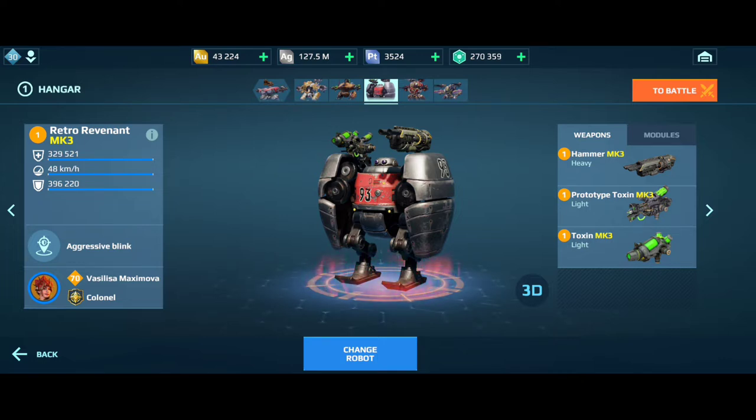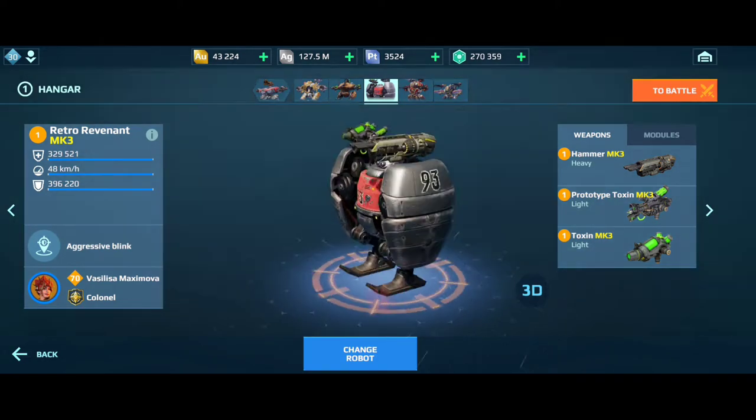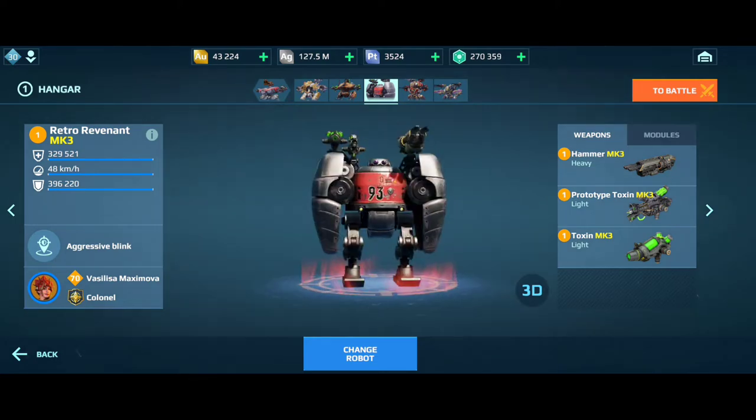New weapons are also coming with 3 second reload times. They are Blight, Decay, and I forgot the medium weapon name. These will also have 3 second reload time and I have to check whether those weapons will also work effectively with Revenant.